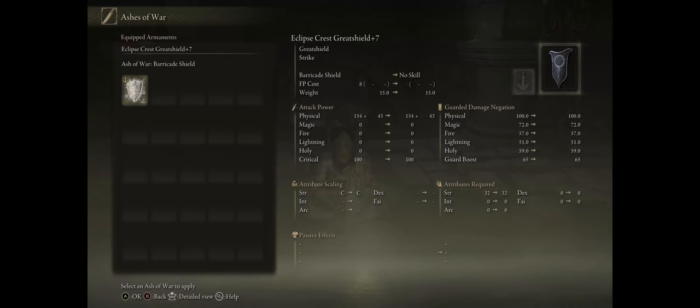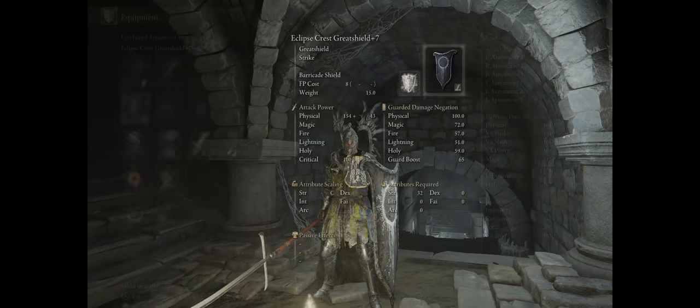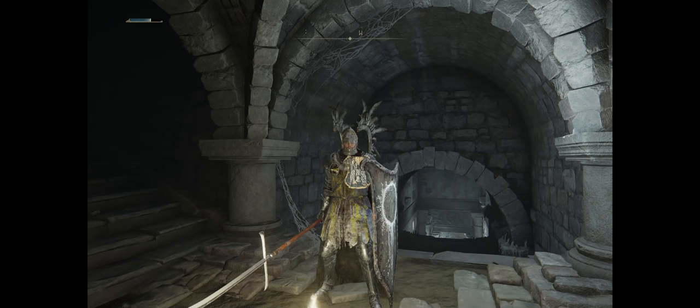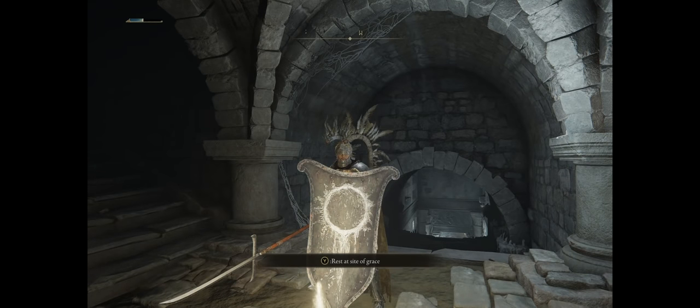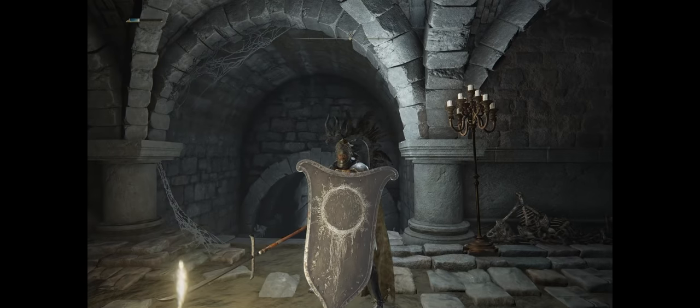Now that we have our Turtle Shield, we can finally defeat the boss needed to get the Ash of War Barricade Shield ability, so we can apply it to other shields instead of just the Turtle Shell. Barricade Shield will increase the guard boost of your shield by 35, so as long as you have a shield with at least 65 guard boost, it will become 100 for no stamina cost at all when blocking. Casting it is very fast and will cause your shield to glow. It doesn't have a high duration, but the FP cost is very low. Once your shield stops glowing, the effect wears off so you have to cast it again. Even as you cast it, you already raise your shield, so you can keep it up right after — meaning even by just casting it, you already block an enemy attack.